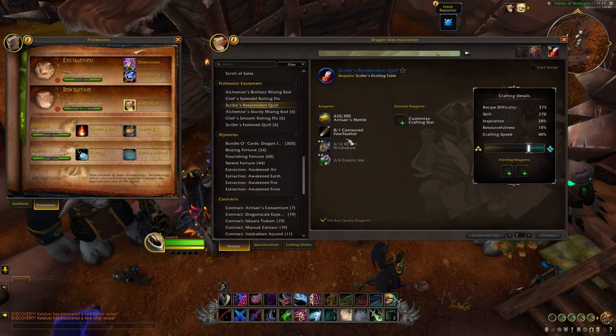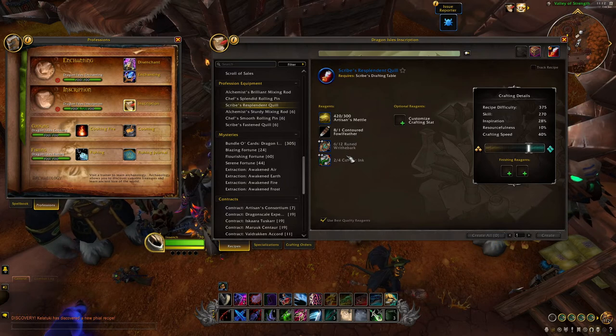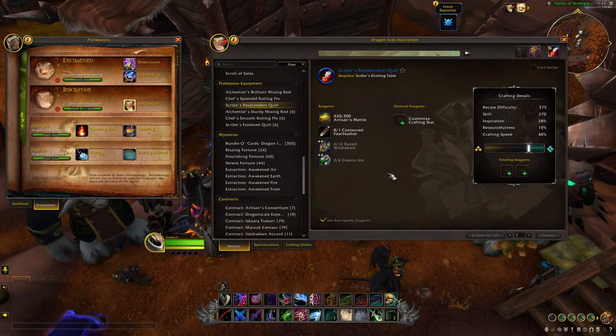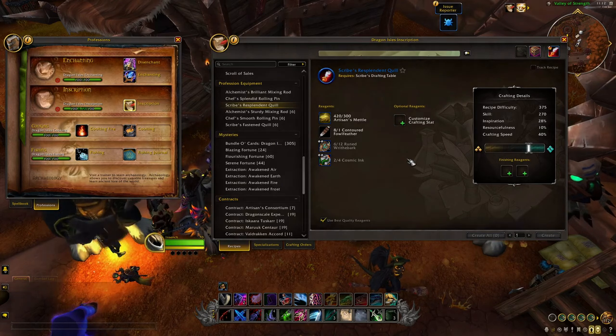Inscription can craft Profession equipment for 3 professions: Inscription, Cooking, and Alchemy. The rare equipment looks fairly expensive to craft early on, requiring 300 Artisan's Metal, which is something you get from crafting. As every professional will want the highest possible stats while crafting to maximize efficiency, if you can craft these at the highest quality with the desired crafting stats, they should make you a lot of gold early on.